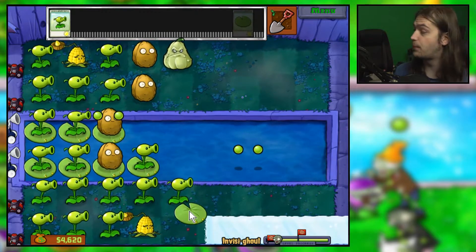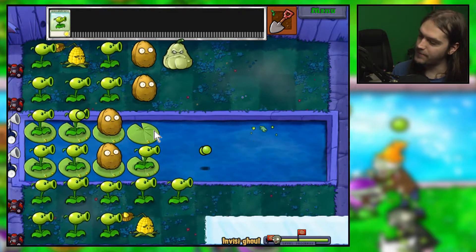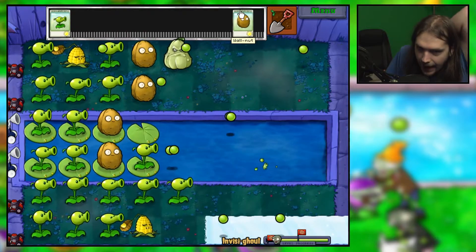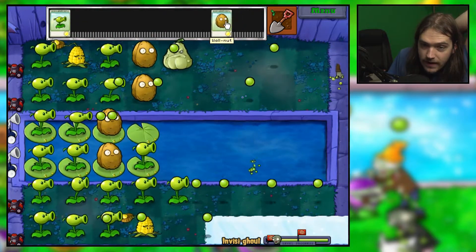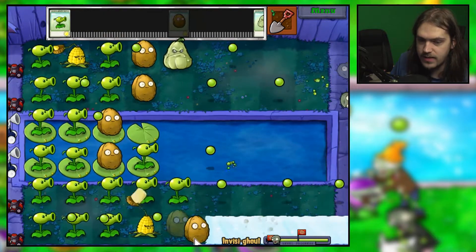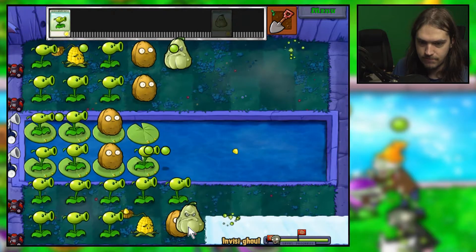Yeah, the butter didn't stick because it was on one of those machines — you can't apparently butter those. I keep forgetting the name of them. Also, you can't place plants on ice — you know what, that actually makes total sense.